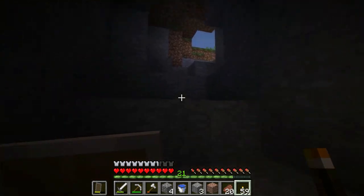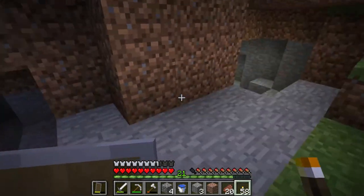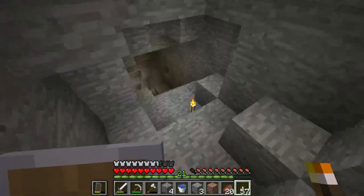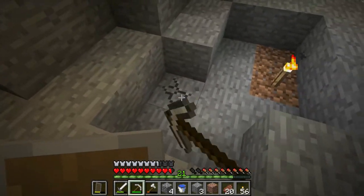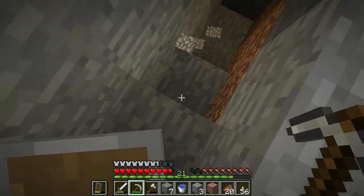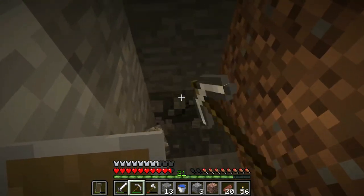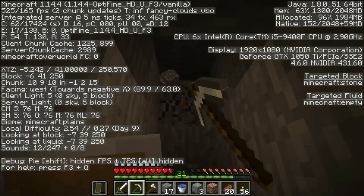So we're just first going to explore these caves. Hopefully we come across some coal — we don't need coal yet — hopefully we come across a few more things. It seems like there's nothing else down here, so what I'm going to do is build a staircase. Never dig straight down — that's the number one rule. It's very safe not to dig straight down because you can run into a ravine or a cave.